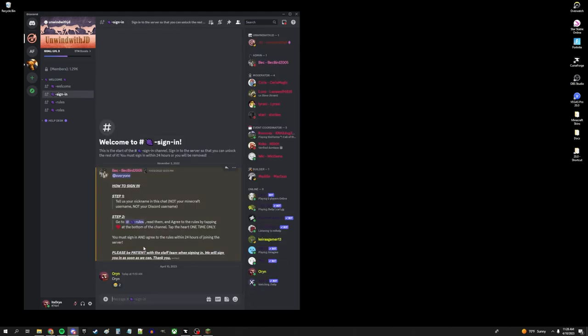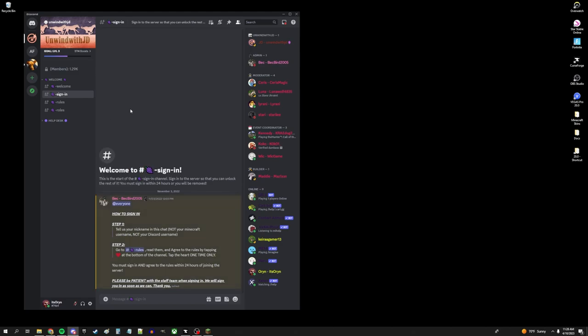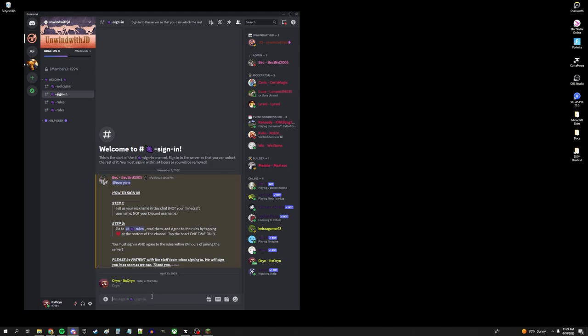You're going to go here and then type what your nickname is. Now, this is not for your Minecraft username — that's going to go somewhere else. This is just what you want to be called in Discord. So Orin obviously likes to be called Orin, so you type that and hit enter. Once you have that done, they'll change your name to what you want it to be and you just move on.